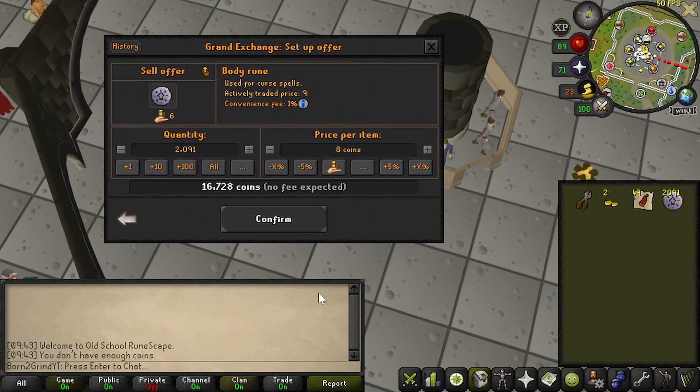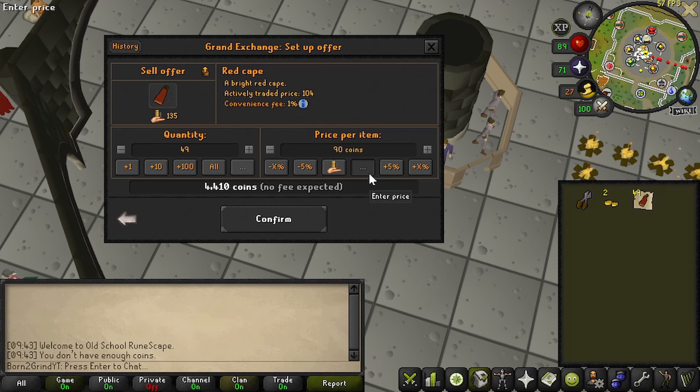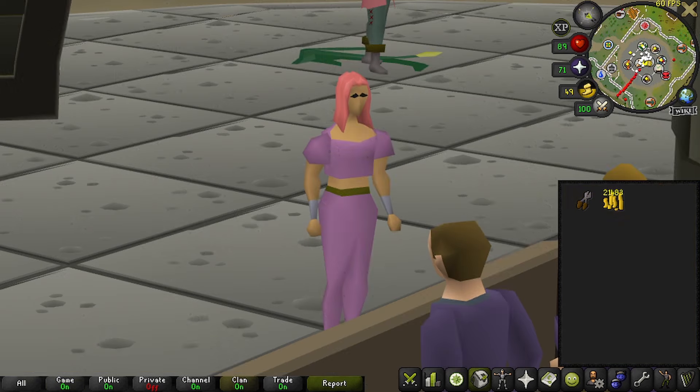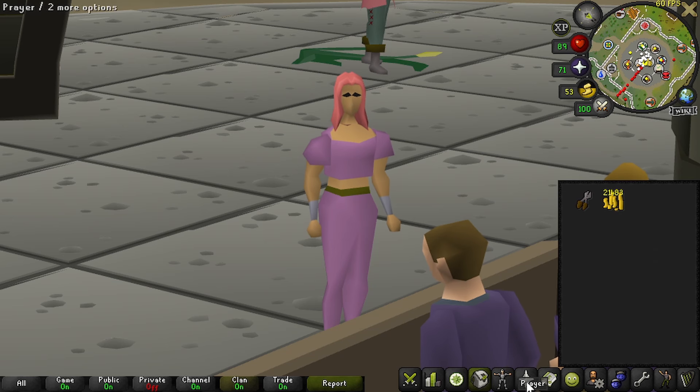Even in free-to-play we're gonna list these for eight gp, hopefully they sell faster. One additional layer of added difficulty: I am not using anything in my bank. I'm wearing zero items. If I want to go somewhere for a better money maker, I'm either gonna have to run there or buy teleports. I really want to go to the desert.